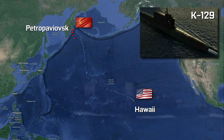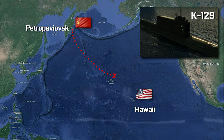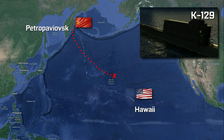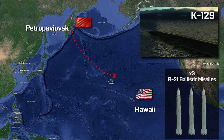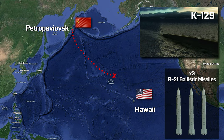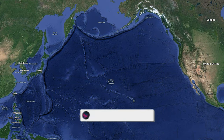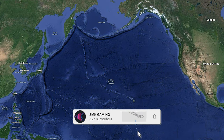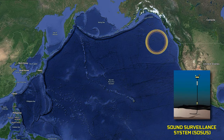It had gone missing on its way to its designated patrol station just off the coast of Hawaii. After weeks of searching, the Soviets called off the search — seemingly happy to leave a nuclear sub with three ballistic missiles with nuclear capabilities at the bottom of the ocean. You'd actually be surprised how many are down there. The Americans, however, would not be put off so easily.